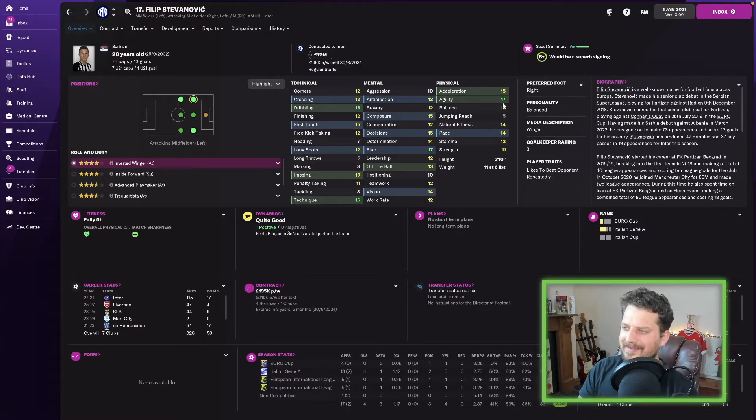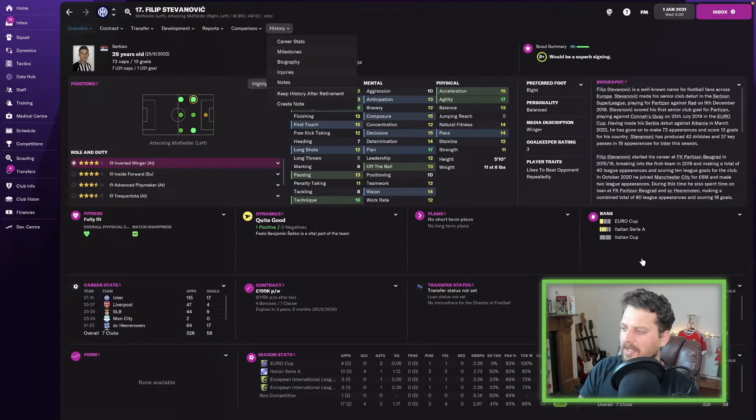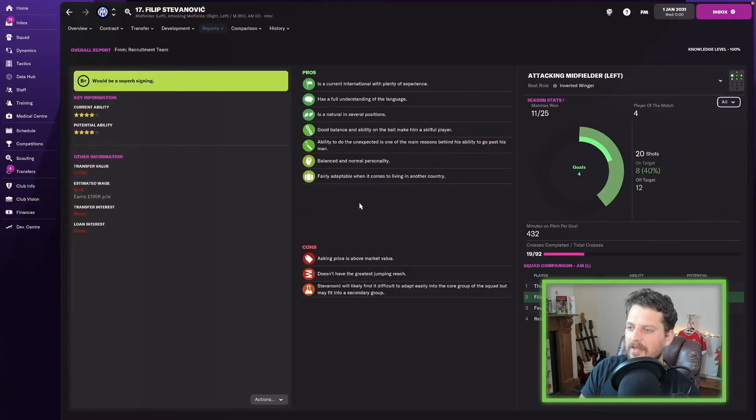Felipe Stevanovic, the Serbian winger — pretty good, nothing world-beating. A load of 16s in dribbling and technique, a couple of 17s in agility and flair, and a load of 15s. Average rating of 7.11 over his career. Scored 10 goals in 2021 but didn't really better that. Scout says he's adaptable when living in another country, but no consistent performer tag — a bit of a letdown.